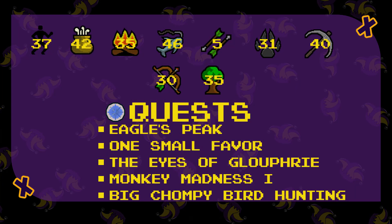All the requirements are 37 Agility, 42 Cooking, 35 Firemaking, 46 Fishing, 5 Fletching, 3100 GP, 40 Mining, 30 Range, and 35 Woodcutting. For quests you need to complete Big Chompy Bird Hunting, Eagle's Peak, Monkey Madness, The Eye of Glouphrie, and One Small Favour.